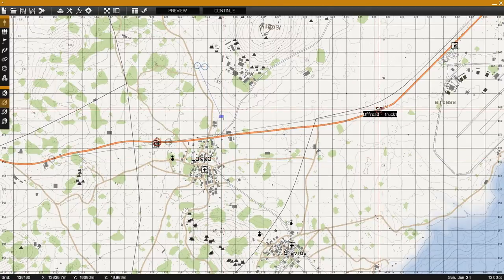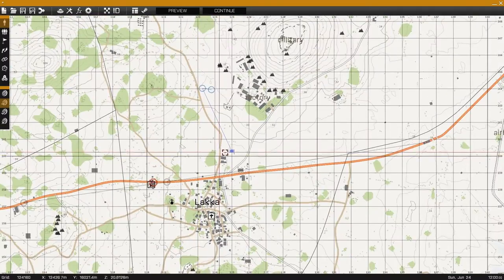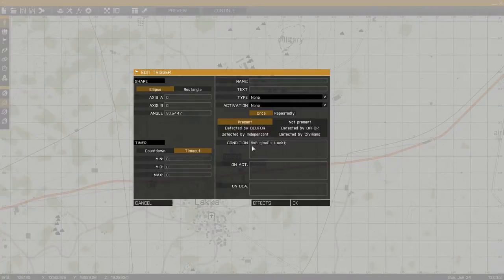For the example I'll be using a FIA truck with waypoints, having it go down this highway, and I'll be positioned on the other end of the highway with a 50 cal. Taking a look at the trigger, we can see its condition field is set up with exclamation mark engine on truck1.